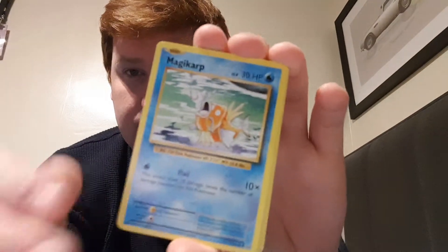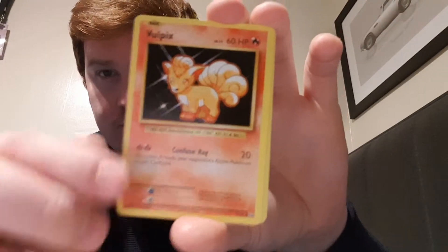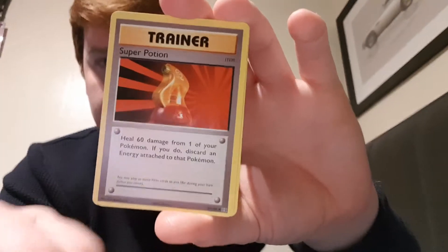There is an energy — it's Fighting. Let's start. So: Magikarp, Onix, Xantree, Vulpix, a Holo Energy card — that's awesome, it's the first water one I've got. Let's pop that in a card protector. Raticate, Magikarp, Super Potion, and then a Charizard Spirit Link is the rare card.